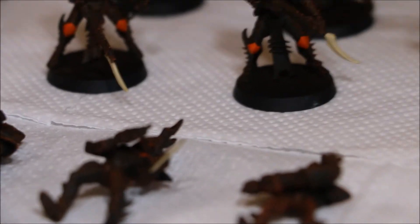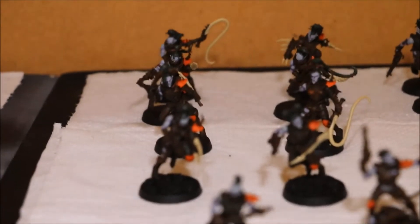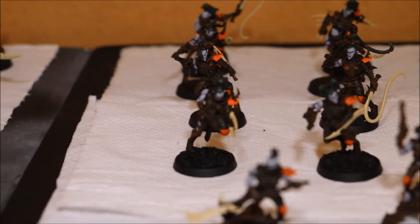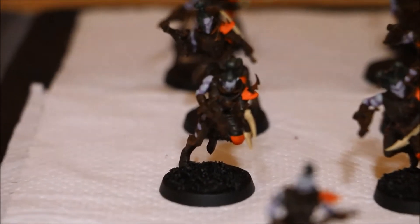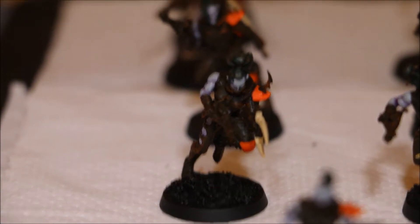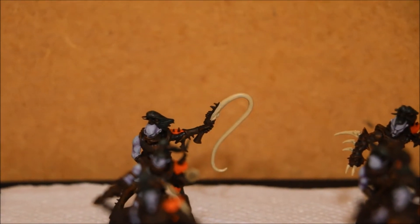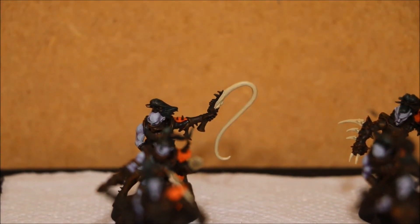Just zoom out a little bit and go over to this board. So this is the hellions and witches. Quite a lot of weapon options once again on these. I think these 2 boards would probably take me the longest out of the 4 boards that I've got. I just went in and painted their close combat weapon, and I did in the end paint the whip in this colour as well.